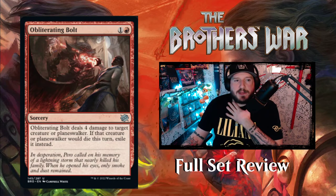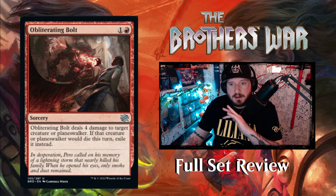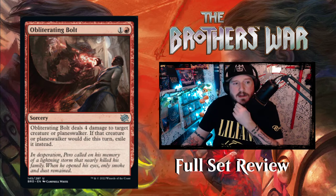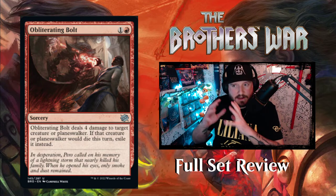Next up we have Obliterating Bolt — one and a red for a sorcery. Obliterating Bolt deals four damage to target creature or planeswalker. If that creature or planeswalker would die this turn, exile it instead. Red needs to chill. I know this set is about a giant war where everything was devastated and leveled, but that's a lot.